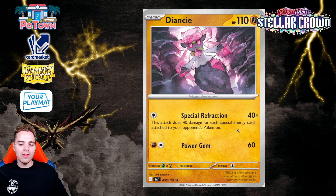Then there's Diancie with Special Refraction — 40 damage for every special energy card attached to your opponent's Pokemon. This could be cool for knocking out Iron Hands, which requires three special energies in the Lugia deck, but most of the time they're using Legacy Energy, which complicates things. Most top decks — Miraidon, Gardevoir, Charizard, Raging Bolt — use basic energies, so I don't see the power of Diancie right away.